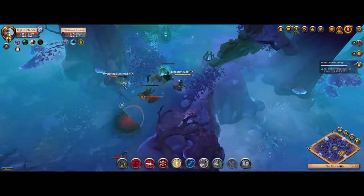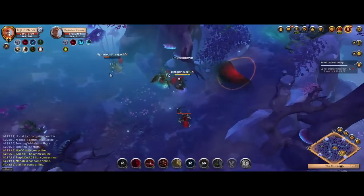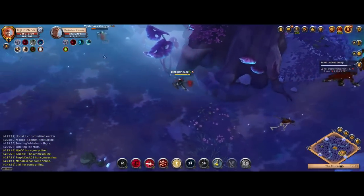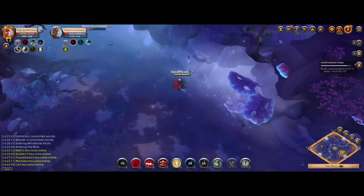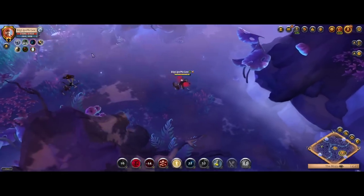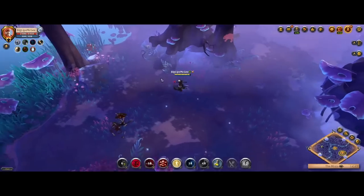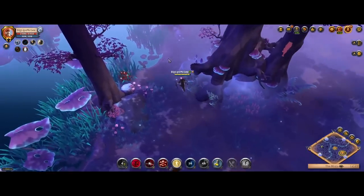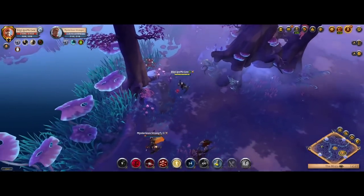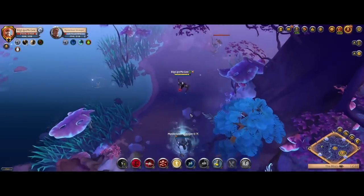Starting us off, we have the classic one-handed Curse staff. We're going to start with solo content-oriented Curse staffs, then work our way up to the ZvZ ones. The one-handed Curse is basically a solo PvP-only Curse staff — that's basically the only use you're really going to have for it. At solo PvP, it is very strong. Just watch this clip; it speaks for itself.